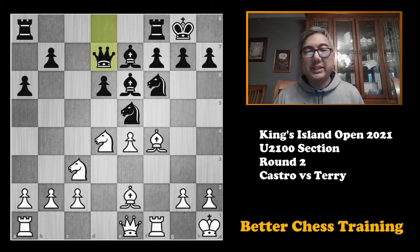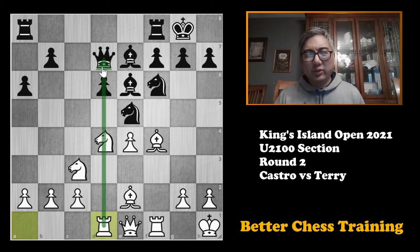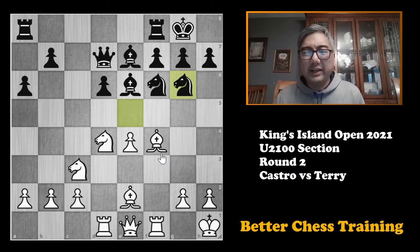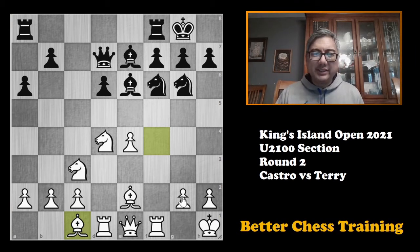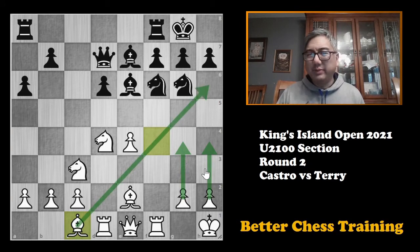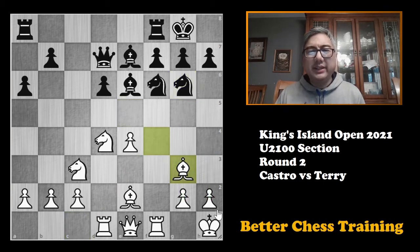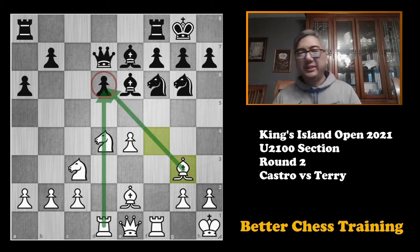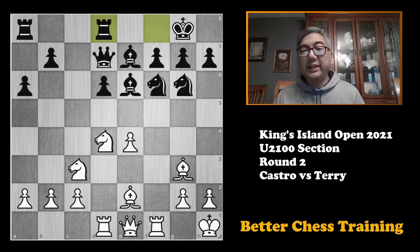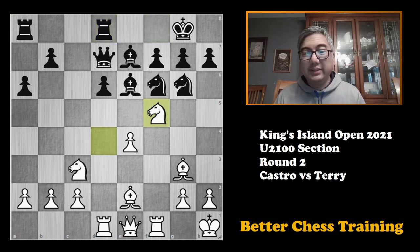My opponent plays queen to d7, and I felt that was a little bit of an inaccuracy because I don't necessarily need to take right away. But it allows me to play rook to d1, lining my rook up with the queen. Knight to g6. Here I had a decision — in the database there is one master game in this line where bishop to c1 was played, which I considered, since in a lot of Sicilians the attack is on the kingside. But I played bishop to g3, which I thought was logical though maybe not quite optimal. Rook f to d8 is played, and I played what I thought was a pretty good move: knight to f5.